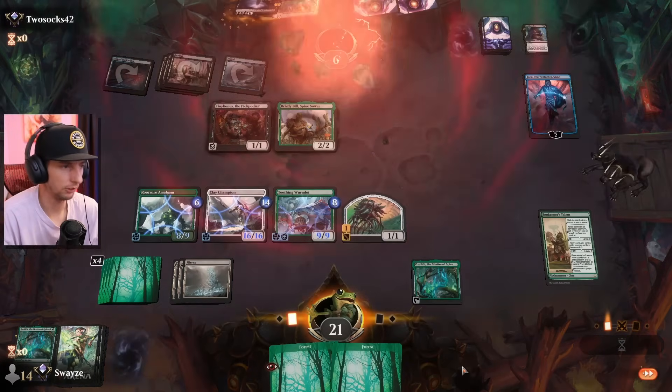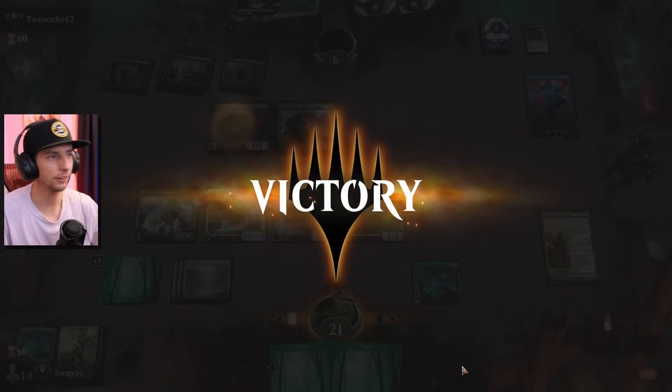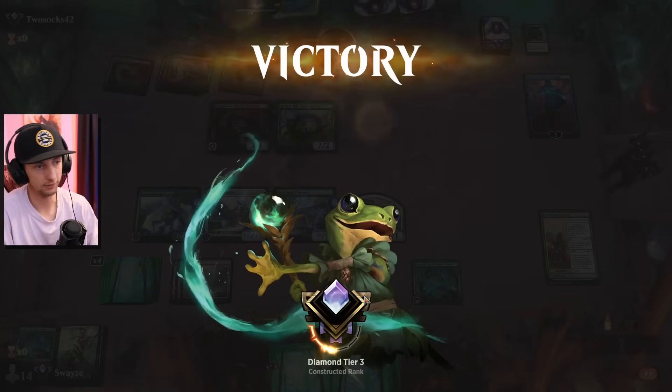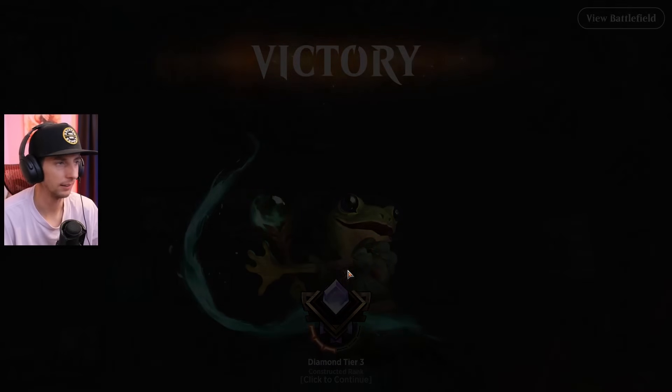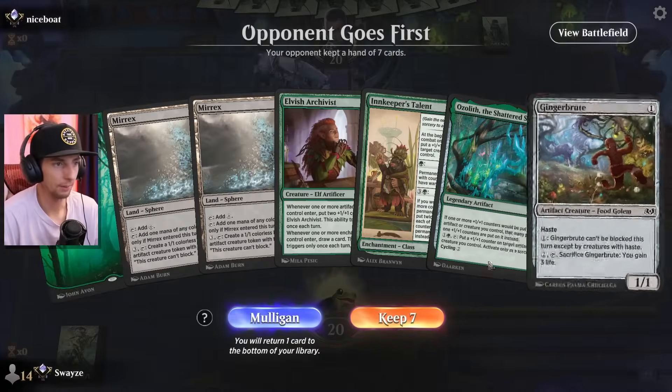They gift me a card — steal my bill! All right, all the wards are up so there's no plussing on the Jace going to happen here. That will do it. The teething wormlet is going to get even bigger after we create this Murex token. All right, GGs! Let's go. Oh, actually this one was a mill control deck — not a bad win at all.